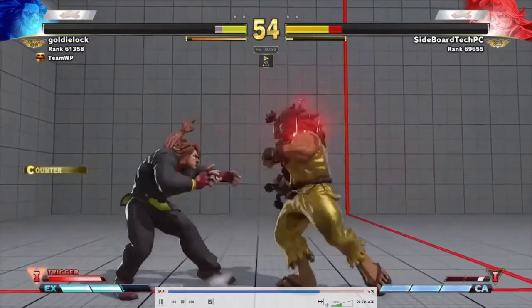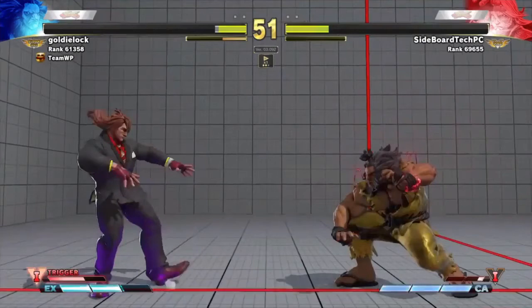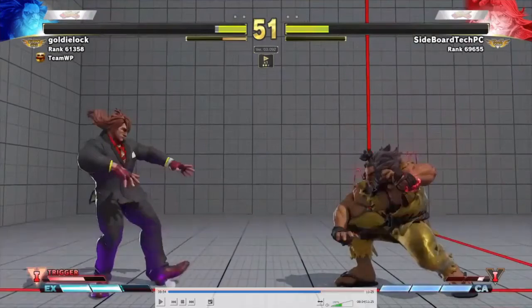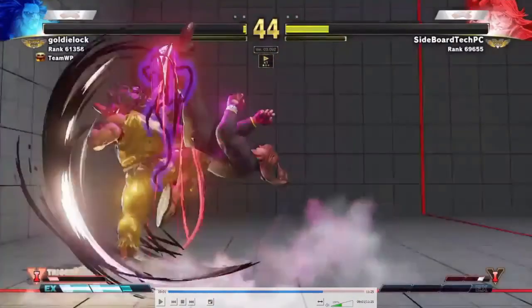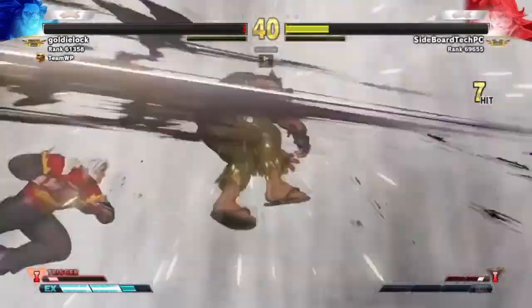Dash throw. That's checkmate — there's nothing Akuma can do. Even with his invincible DP, it's just not invincible enough. If you look at the hitbox: Akuma's hitbox is up here, and Zeku's hitbox during the CA is all the way up here. By the time Akuma runs out of invincibility, that CA is still active. 'Batsuzan. Guys.' I love that super.